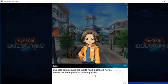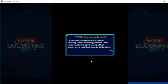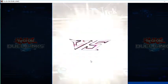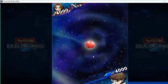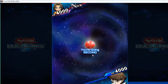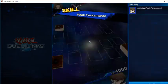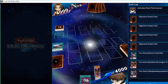Duelists from around the world have gathered here — this is the ideal place to hone my skills. Underworld deck. This is like a five-year-old child with zombies at his disposal. Nick versus Seto Kaiba. You're a third-rate duelist with a fourth-rate deck — or should I say, a first-grade duelist with a third-grade deck. I'm funny. I'll pulverize you, because you're a child.